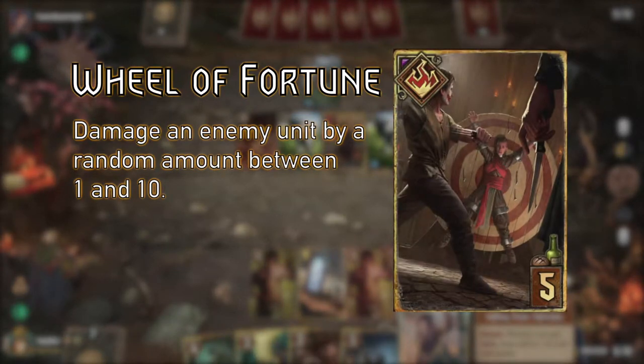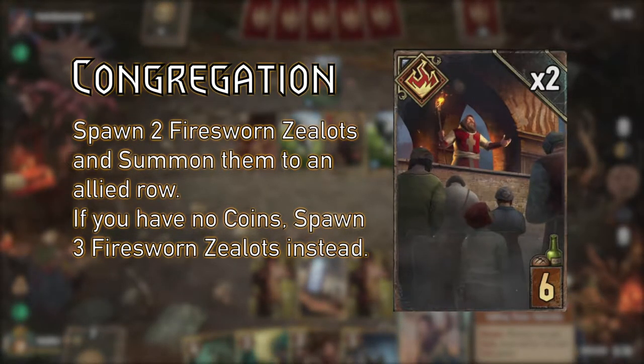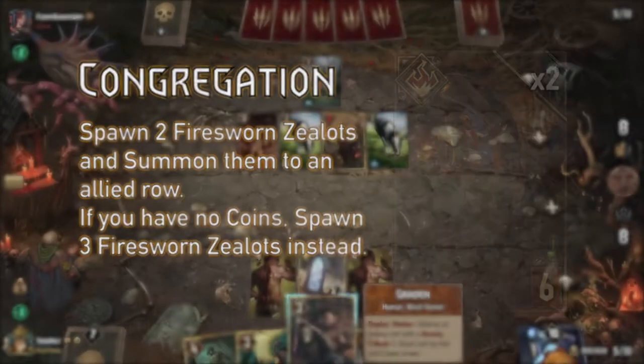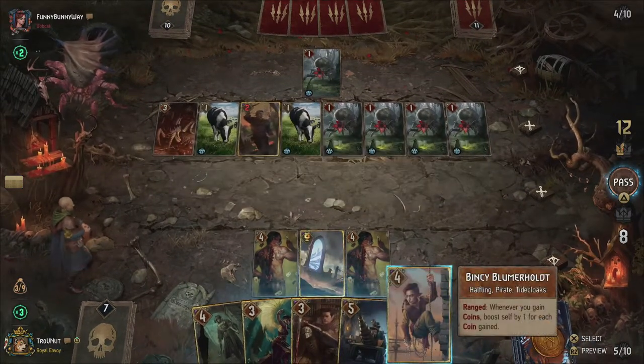Wheel of Fortune damages an enemy by a random amount between 1 and 10. And finally, in this deck, Congregation spawns 2 Firesworn Zealots with 2 power each on a selected row, or 3 if you have no coins at all. You can either use these early on to get the ball rolling on your coin count, or hold off to benefit from our crime engines.